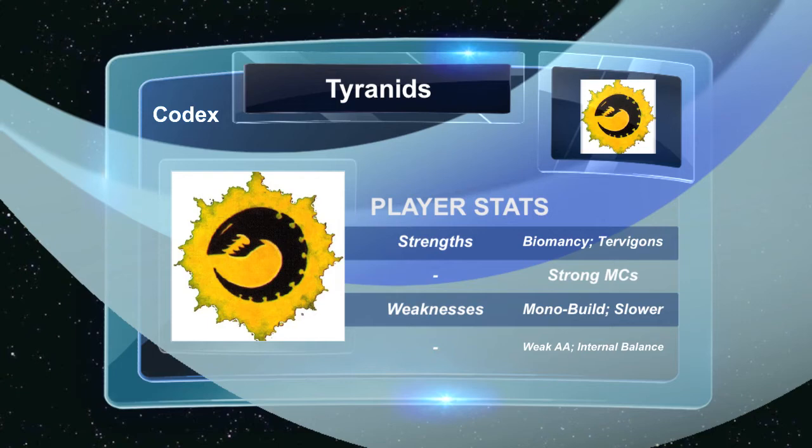Moving on to our next strength, which is Tervigons themselves — they're honestly the glue that holds our codex together as of now. It's definitely a strong point but it also flows over into one of our weaknesses, which I'll talk about shortly. We also have a lot of strong monstrous creatures on a whole. We definitely have key players in the Flyrant and the Tervigon again. The Carnifex is a little lackluster — we'll talk about that once we get to the heavy support.